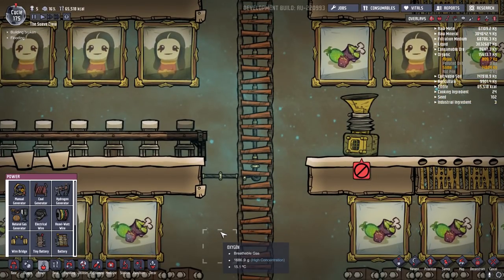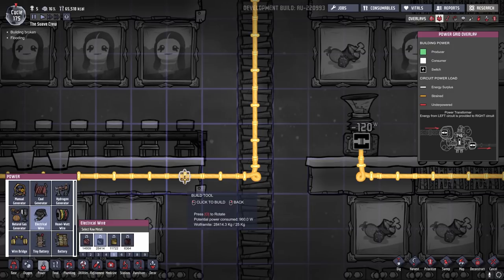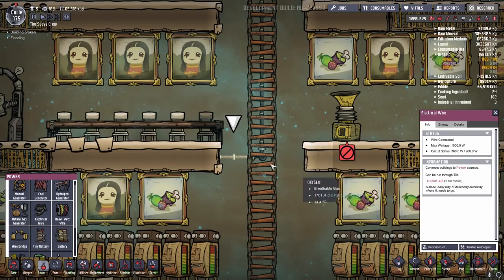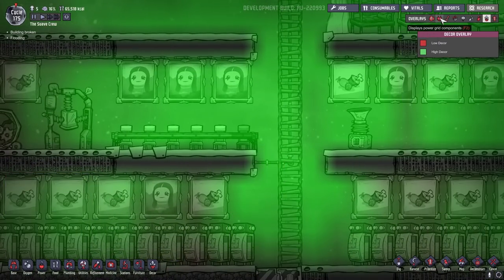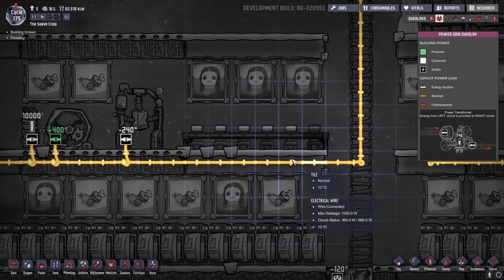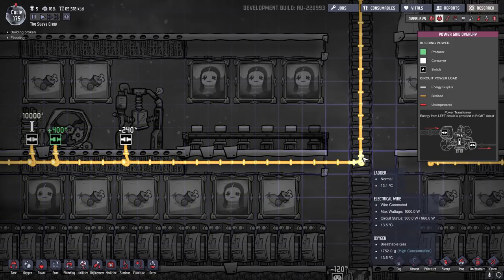To move electricity throughout your base, you have two basic wires. You have your electrical wire — the smaller, simple wire that you can run throughout your base. This wire will carry a load of up to 1,000 watts of power, or 1 kilowatt, before it starts to come under strain. This wire has a negative 4.5 decor effect with only a one-tile radius, and you can place it directly inside walls and floors and through other objects to conceal that negative decor effect. When running through the floor, it doesn't radiate any negative decor outward — the decor is only on the one block that the line runs through.